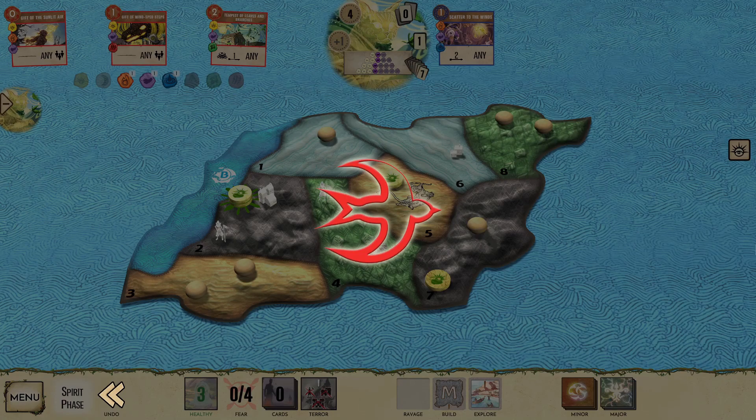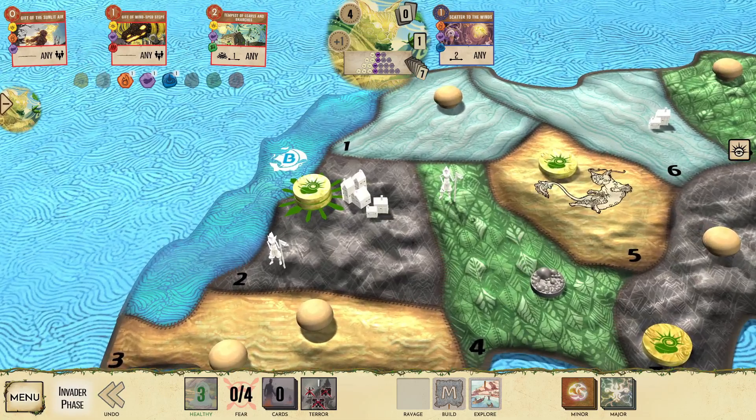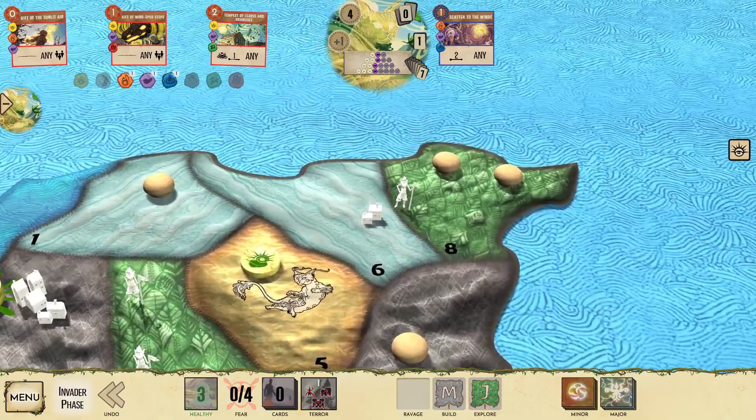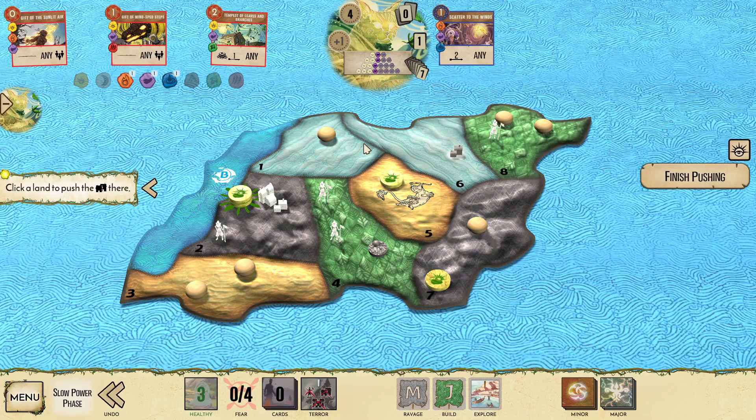In this scenario, push a town adjacent to land 2 if possible, because if that land does explore, we're more likely to be able to handle it if a city crops up. Once the invaders build, they proceed to explore into the jungles. Scatter the wetland town into the coast as discussed, and then we continue.